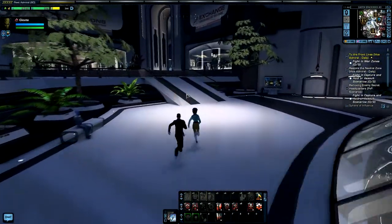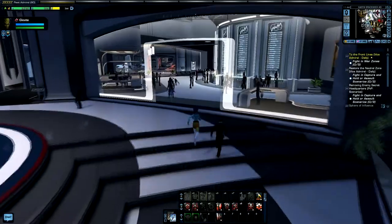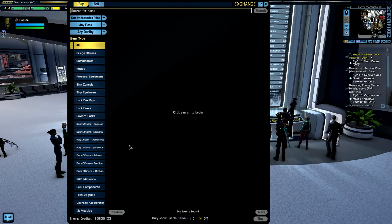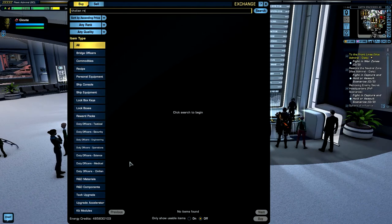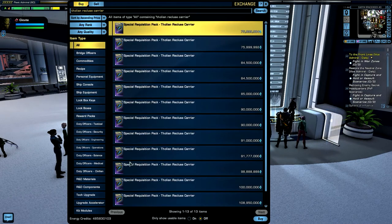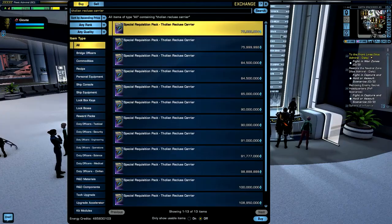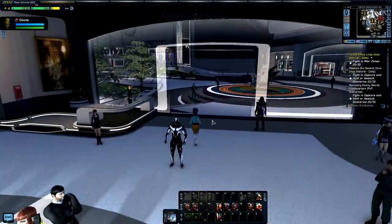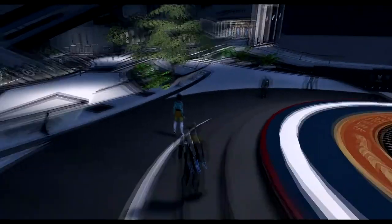If you are interested in obtaining this vessel, there are two ways. The first is if you have 800 Lobi Crystals. The other way is through the Exchange — search 'Tholian Reclus' and through the Exchange it's going to cost you about 76 million Energy Credits. So if you don't have 800 Lobi laying around, you can get it from the Exchange for the current price of 76 million.